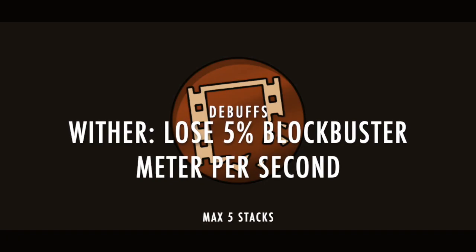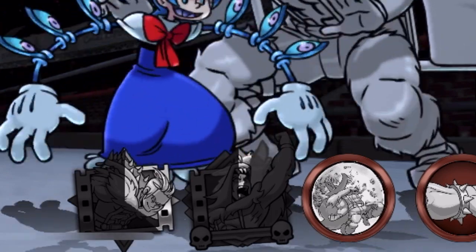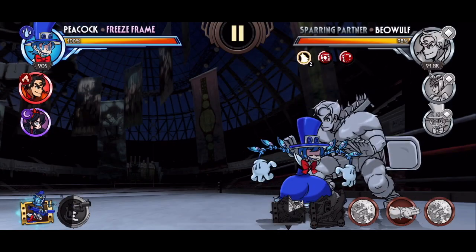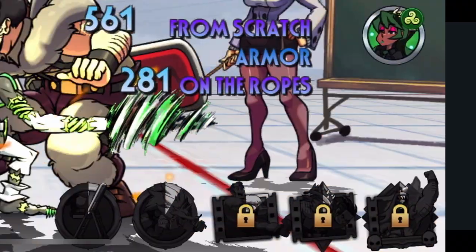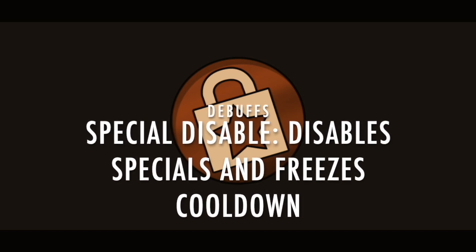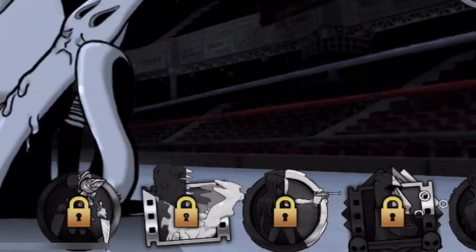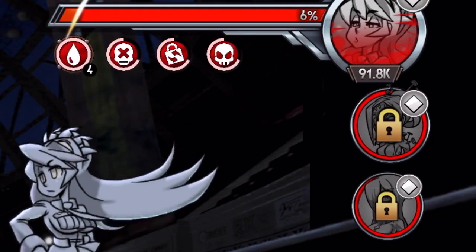Next we have Wither, which is represented by a blockbuster icon that's getting Thanos snapped. This reduces blockbuster meter by 5% every second and can be stacked up to 5 times. Notice how the meter gradually ticks down. Next we have Blockbuster Disable, represented by a padlock with a blockbuster icon. It completely prevents blockbuster usage while the debuff is active, and notice how it also stops the cooldown timer. Next up is Tag-In Disable, represented by a padlock with two opposing arrows. This prevents tag-ins during the debuff duration. The character icons of teammates will be blocked out while the debuff is active.